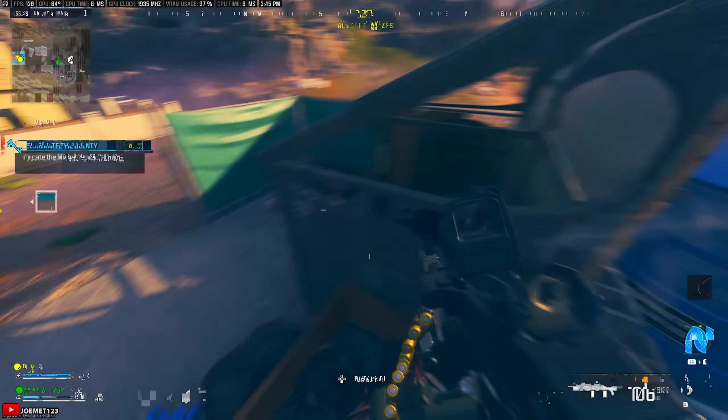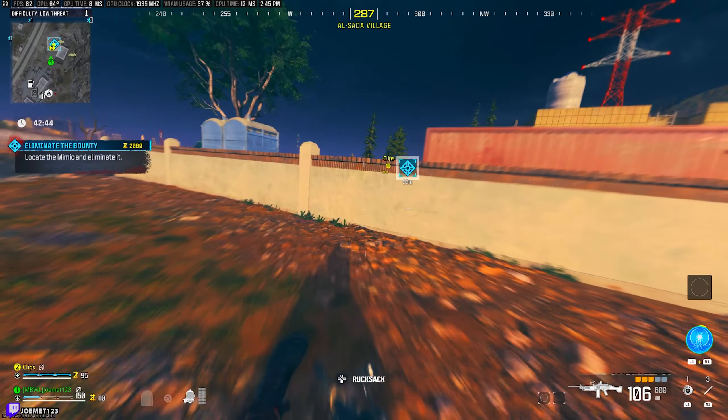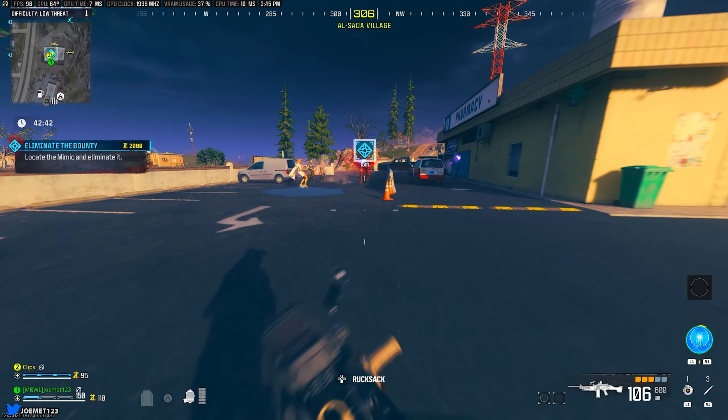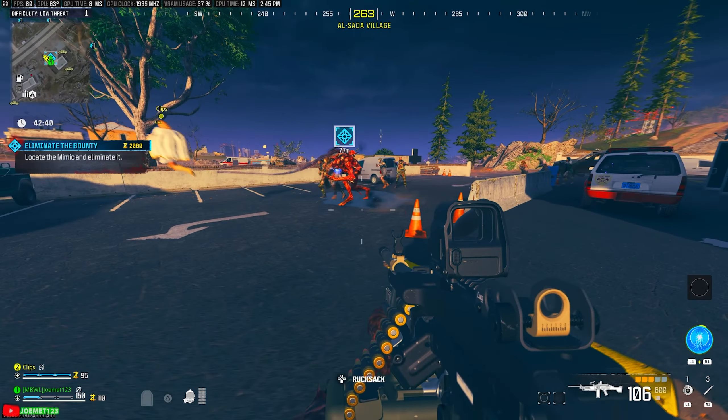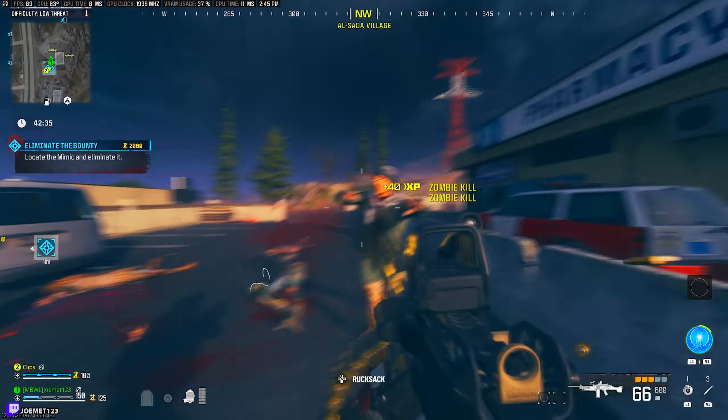For those of you who don't know, Elemental Pop is a perk that randomly activates a random ammo mod on your weapon while shooting zombies. So Treyarch felt it was clever and fitting for this easter egg to randomly give you Elemental Pop and randomly determine the loot you get back from sacrificing your weapon.